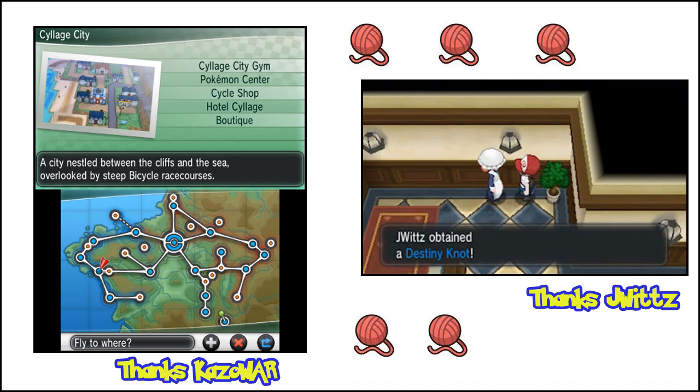So where can you get this amazing Destiny Knot? The Destiny Knot can be found in Shalour City. Head towards the Shalour Hotel and on the second floor the maid working there will give you a Destiny Knot. Thanks go to Kazowall for the screenshot showing the map location of Shalour City and to Jay for picking up the Destiny Knot in his current playthrough of Pokemon X.